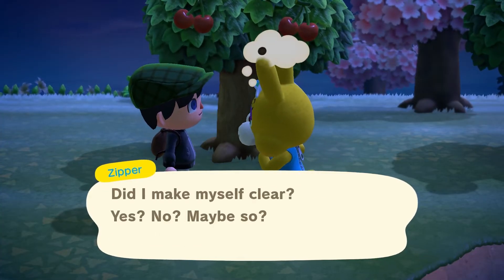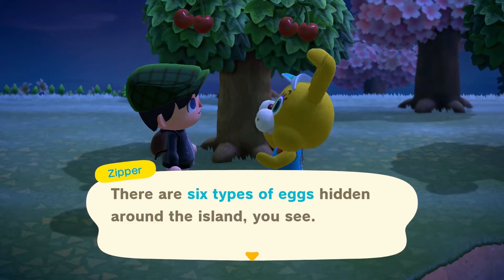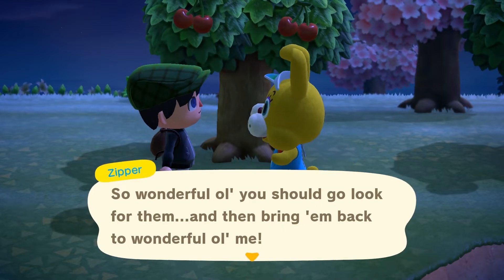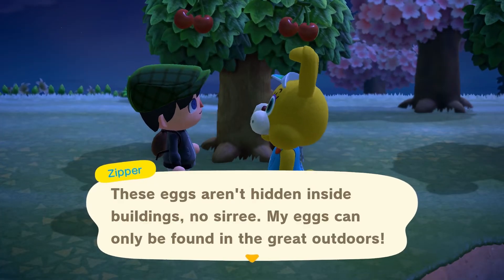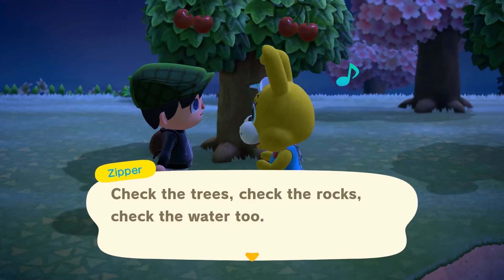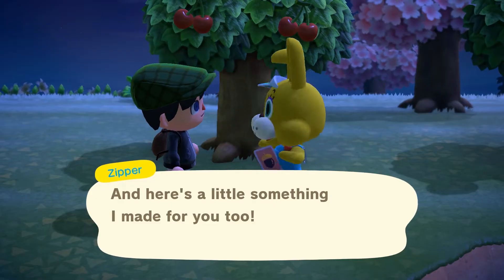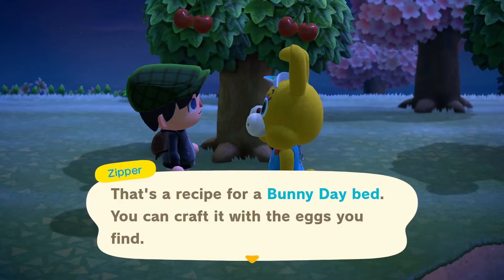Did I make myself clear? Yes, no, maybe so. How about this? There are six types of eggs hidden around the island. You should go look for them, then bring them back to me. These eggs aren't hidden inside buildings — my eggs can only be found in the great outdoors. Check the trees, check the rocks, check the water too. Search the skies, search the ground. Here's a little something I made for you too — that's a recipe for a bunny day bed. You can craft it with the eggs you find.